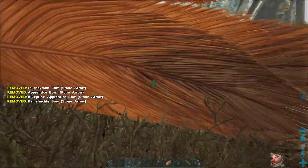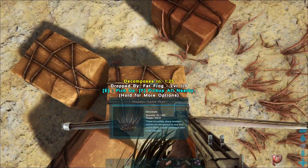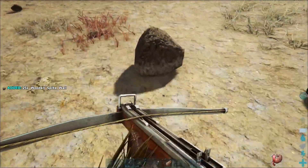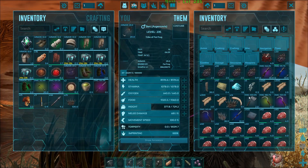Definitely don't need all that stuff. Let's see what we've got here that I dropped that might be useful — like these spike walls. Okay, let's put spike walls over here. Spike walls, there we go.